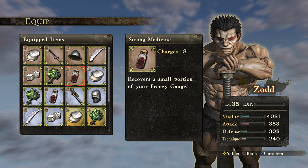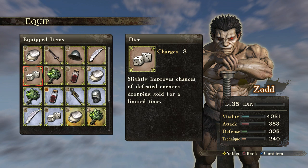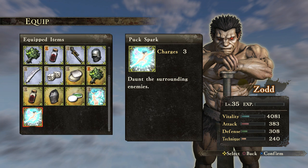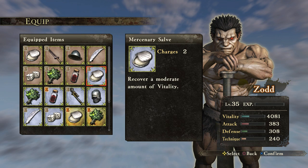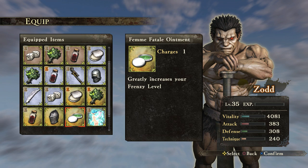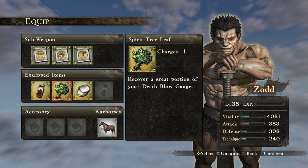Let's see. A good portion of the Frenzy Gauge — yeah, of course. Covers a good portion of the Death Flow, covers a great amount of Vitality, and what else do we need — increases movement speed. I think Azad would be pretty okay. Let's see, what about Attack Power. A large Frenzy Gauge — yeah, let's get the large one.